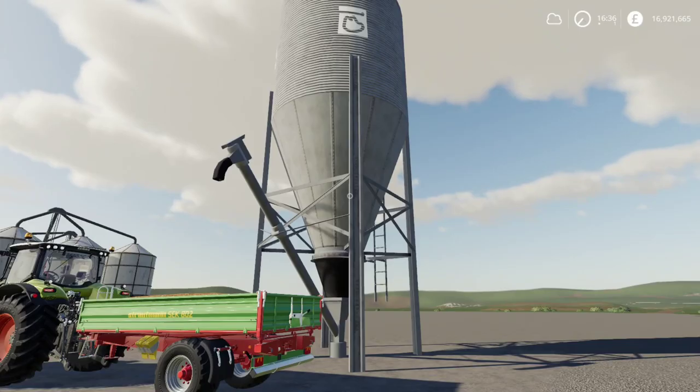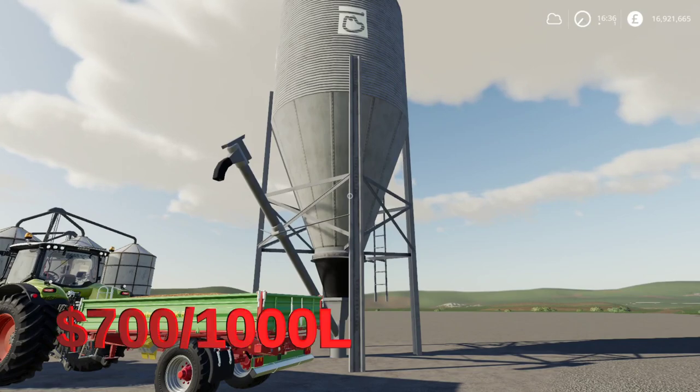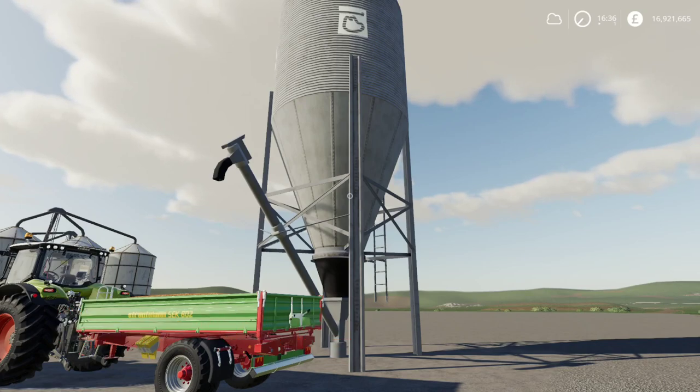Your fifth and final bulk buying option is the Pig Food Trading System, and this one also gives you a decent price — $700 per 1,000 liters if you buy it here, the same as the placeable buying station.